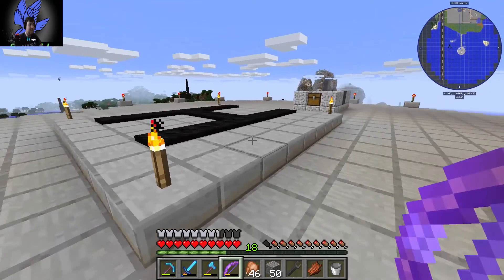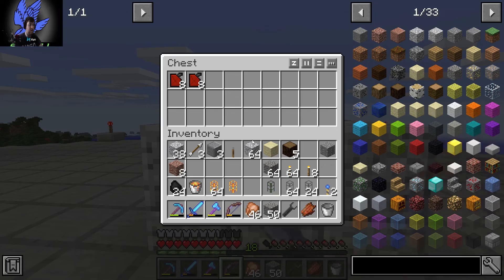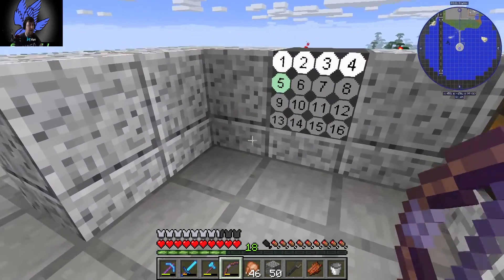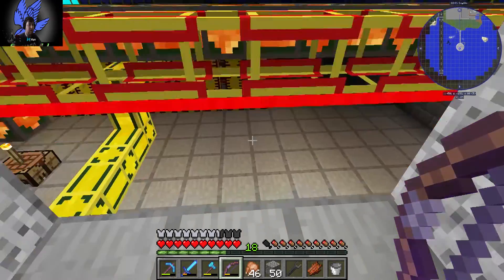I'll take the lift down to the bottom level. Let's see what's in here. This is the fuel - that's part of the Flan's plans. I was going to say shift or alt shows the information, but that's the fuel can used for the Flan's mod. We'll take the lift back down to floor level.